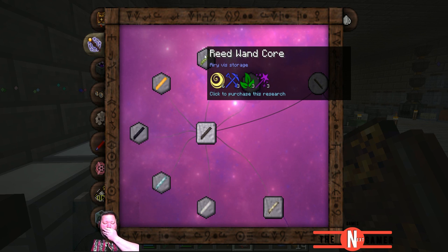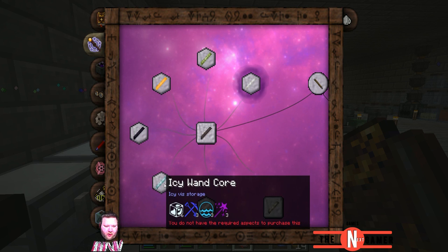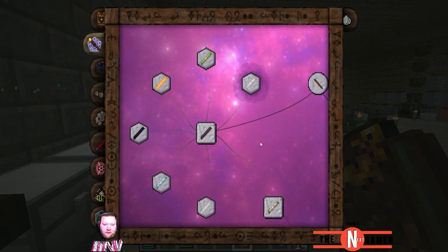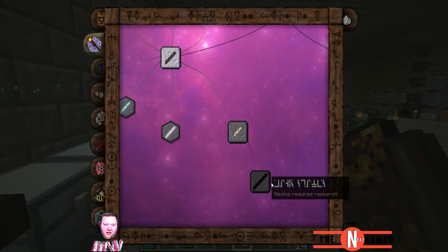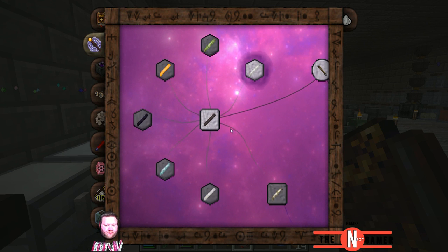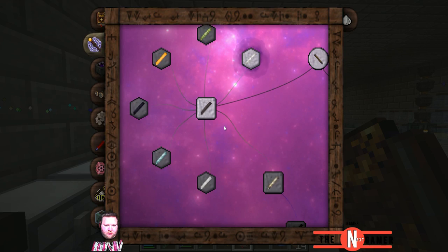Sorry about that. A little bit tired, it's late in the game here. Blaze core, an obsidian core, an ice wand core, quartz core, silverwood wand core — cool. The silverwood wand core is one of the better ones. And then we come up to staffs here. I can't wait to try out a staff, that could be cool. I have my gridwood wand right here.